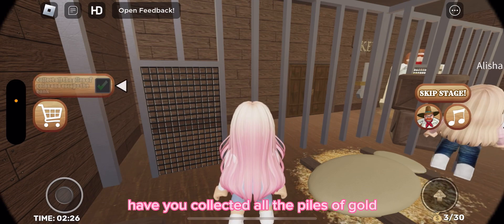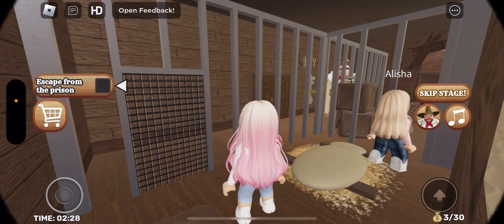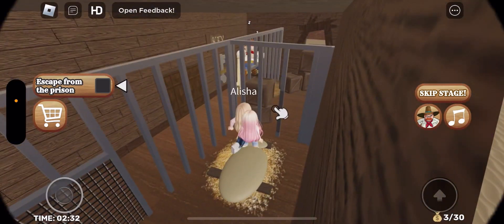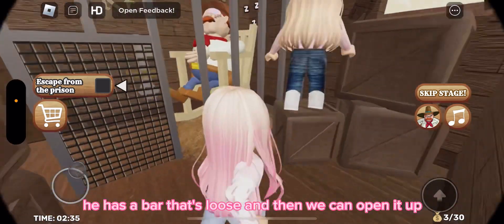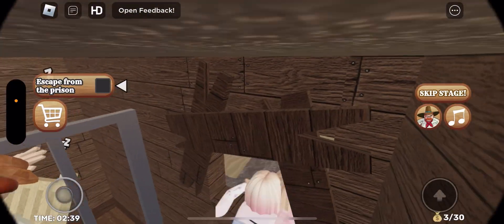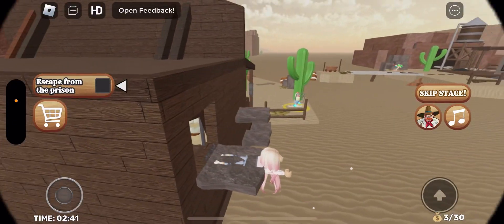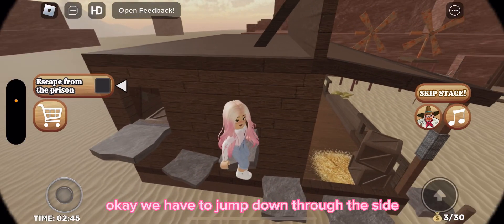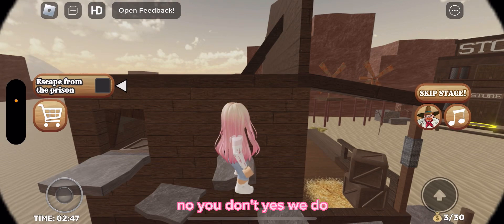Escape from the prison — there's a bar that's loose and we can open it up. Escape! There's a hole — crawl. Okay, we have to jump down through the side.